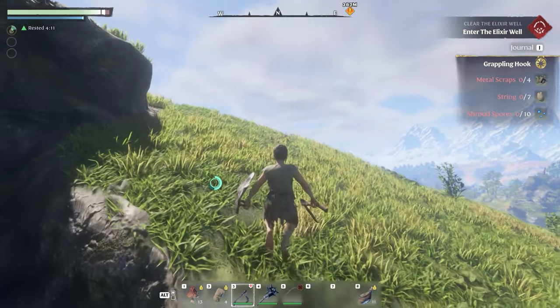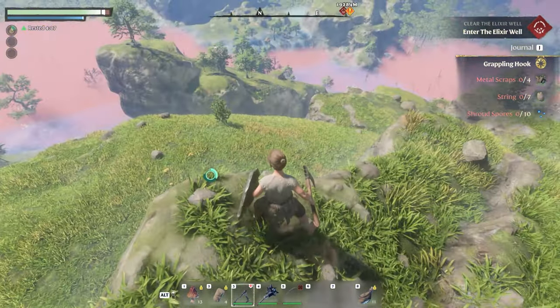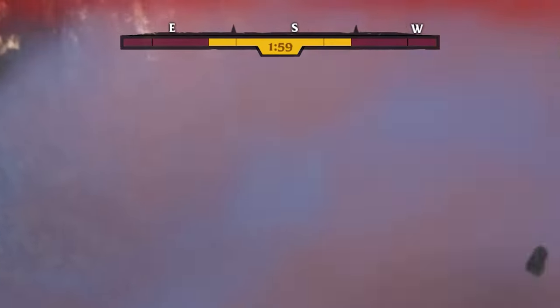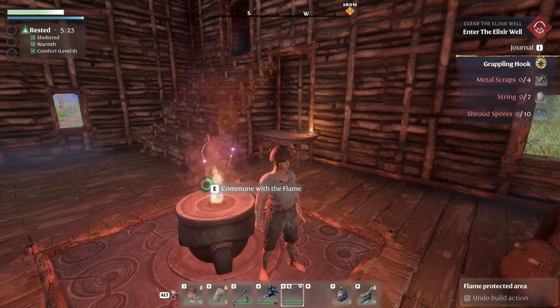If you've ever reached a good vantage point in this game, you will see that there are two types of shroud: blue and red. The blue shroud is safe for your skill level and the red shroud isn't. There isn't any way that you can attempt to survive the red shroud — it kills you instantly. So avoid the red shroud at all costs.